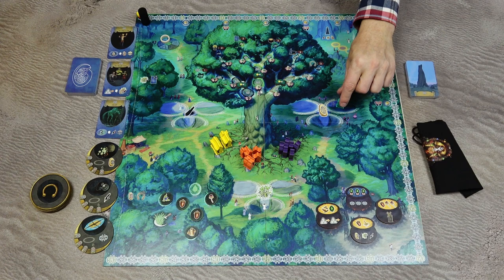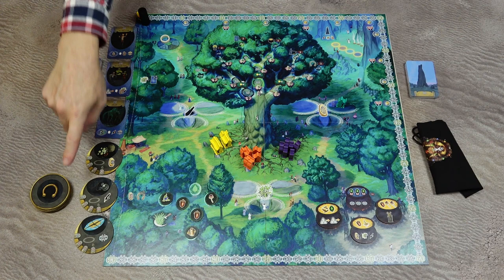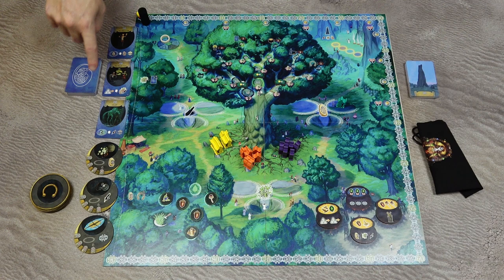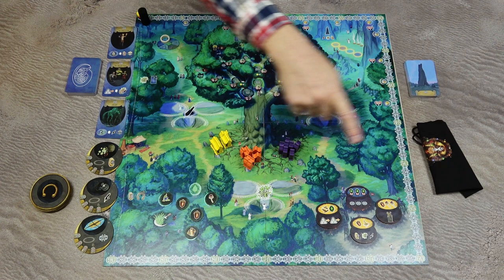In games with less than four players there are some neutral druids on some of these action spaces. The area in the top right corner of the game board contains a place where players build monoliths. Then we have three major random elements in the game: the cards over here are creature cards, these are artifacts, and here we have potions. While the creatures and artifacts have these draw piles, there are only three potions in the game.